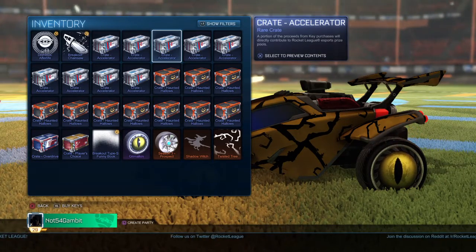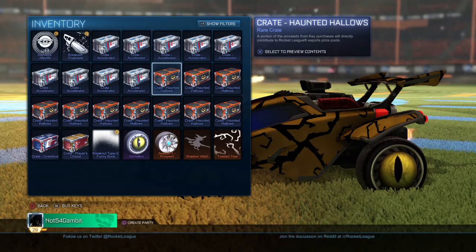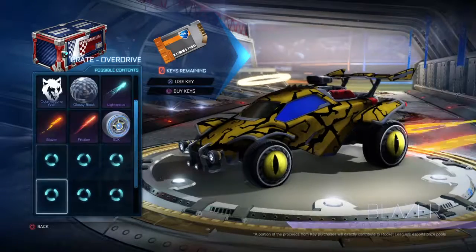We're gonna be opening three — nine accelerated crates, ten Haunted Hallows, one Player's Choice crate, and one Overdrive crate. Let's see what we can get out of this.